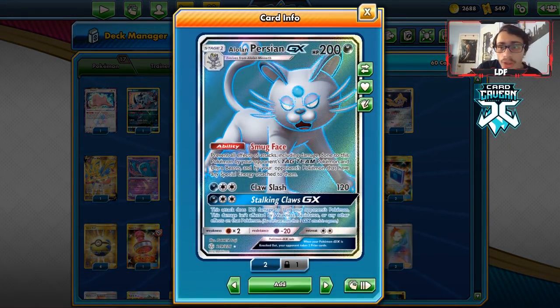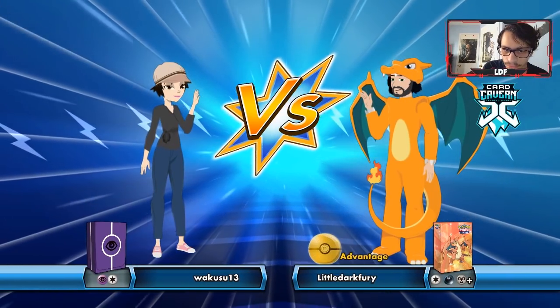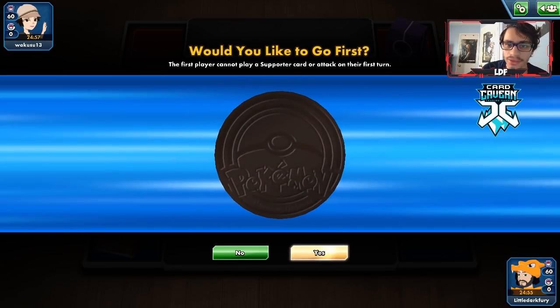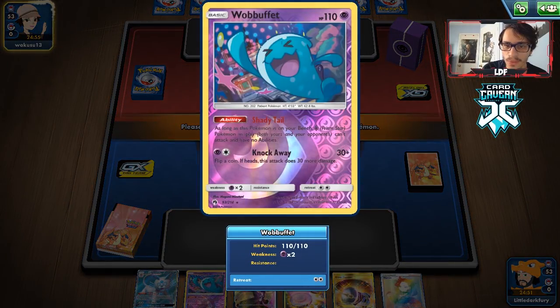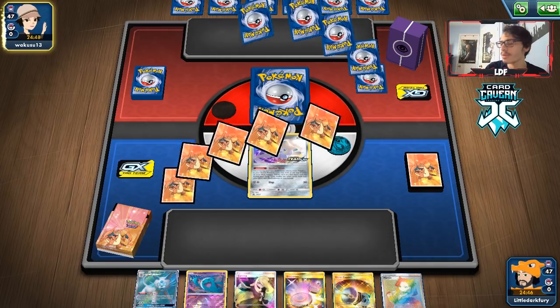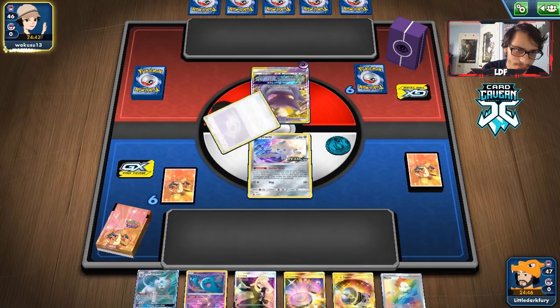This is my Alolan Persian Wall Deck — a very cool archetype. You can win so many games because the opponent has no way to deal with Persian. Let's go try it out on PTCGO. We're gonna get in the first game with our Persian deck. We're up against a Psychic deck. We are going to go second because we're playing a deck that can donk the opponent. We have a Wobbuffet and a Jirachi. I don't think they play Prism energy — if they're playing Malamar, maybe. I think we'll just pass.